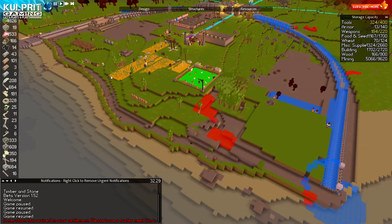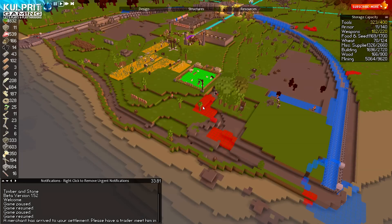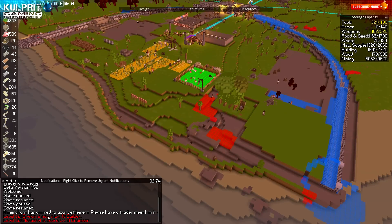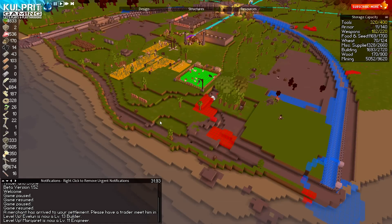I'll just hit play - a merchant has arrived, please have a trader meet him. I think that's an old message because I see the trader walking out right now. It's been a while since I played, probably at least a week. I'm actually gonna turn the volume down - I think I mentioned this in another video, I got a new mixer and sound setup. I apologize if the sound isn't up to normal quality, but that would be why - still learning the kinks of that system.